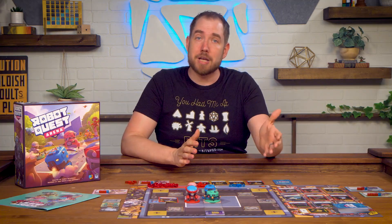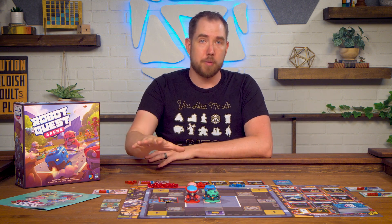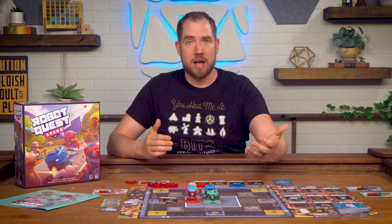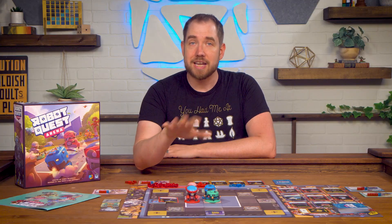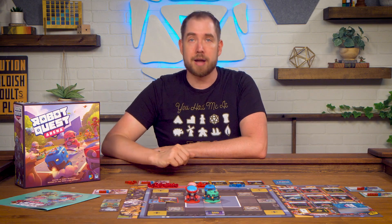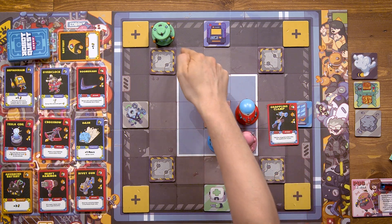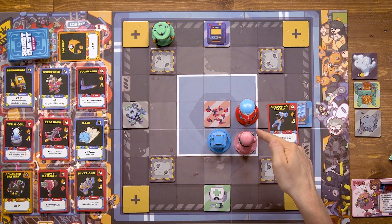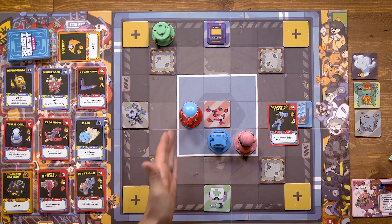When performing ranged attacks the target must be within line of sight, which can be blocked by obstacles and other robots. To check line of sight, draw an imaginary line from the center of your square to the center of the target's square. If that line passes through a space with an obstacle — not just touching a corner but actually passing through — line of sight is blocked. If no obstacles are in the way the target is within line of sight. For example, you'd have clear line of sight to petri if the line passes through open squares, but not if the imaginary line crosses through a wall.